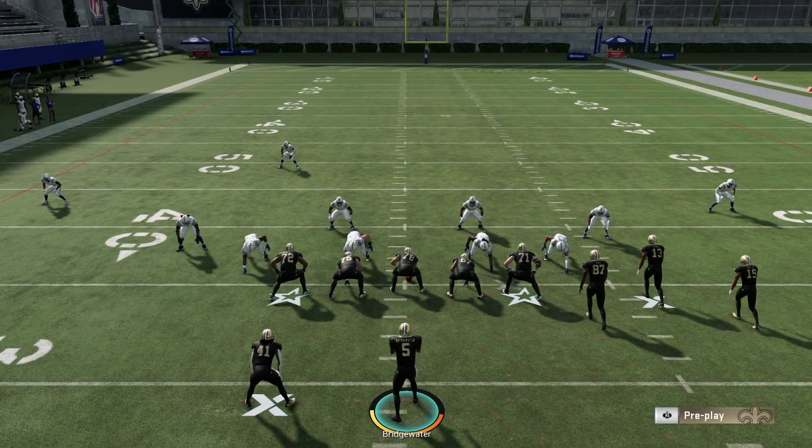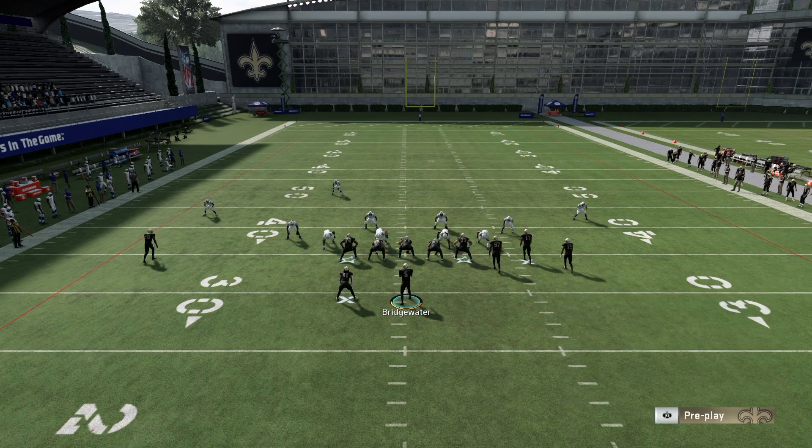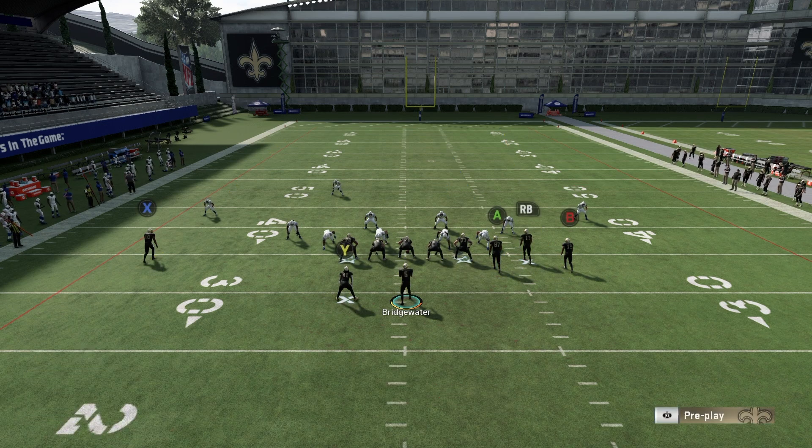For the Cover 3 beater you do need a slot apprentice, but for the Cover 2 version you don't - just something to keep in mind. Now, you're probably wondering why I'm using Teddy Bridgewater - it's simply because Drew Brees has some weird pass lead thing where he just doesn't pass lead all the way out, which is annoying for these coverage beaters where you want a longer pass lead.